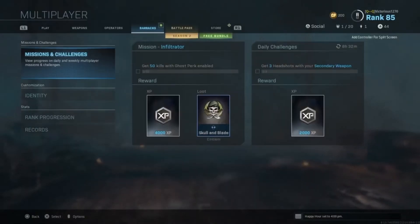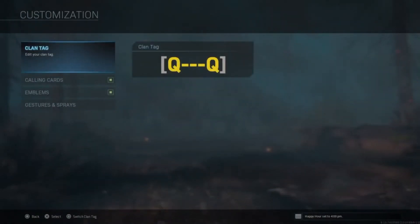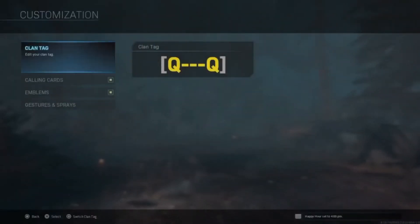You can hit me up on Instagram — son x5. So once you go and make that, go to Barracks, go to Identity, then go to Clan Tag. Hit square, then hit X, and it should be there.